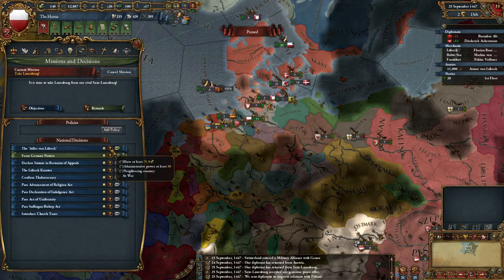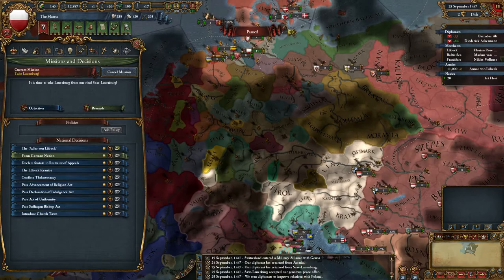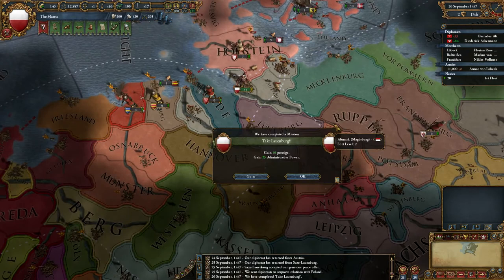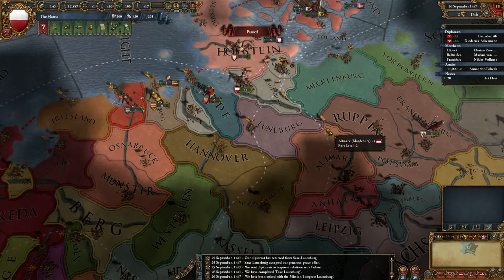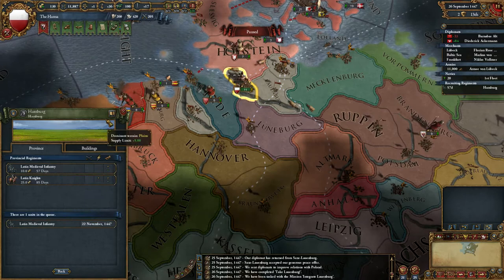There's a mission decision I could do. I'm not going to do this one quite yet. Neighbouring Country at War - I'll wait on that. I can pick some more rivals, I'm not sure who I want yet. Right, we took Lamburg so we completed that mission - Integrate Lamburg, I'll take that. Get some more admin power. Put the timer up a bit. I think I can increase my force limit, yes I can. I can get some more ships in a bit as well.